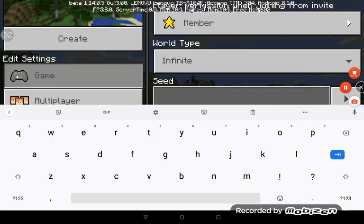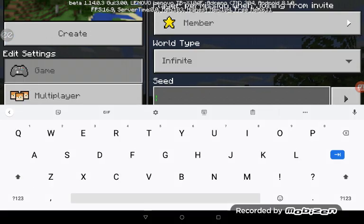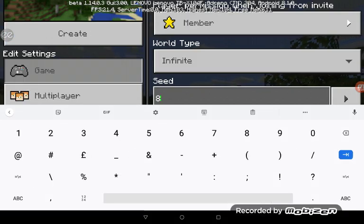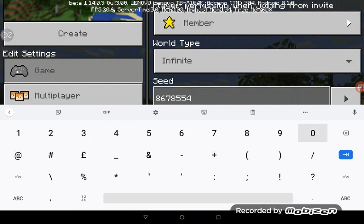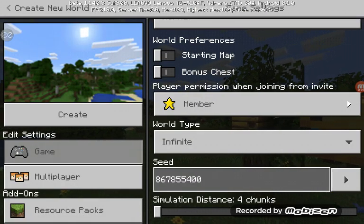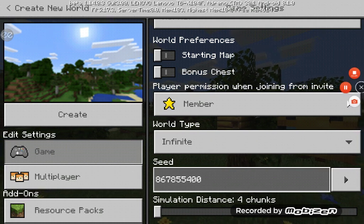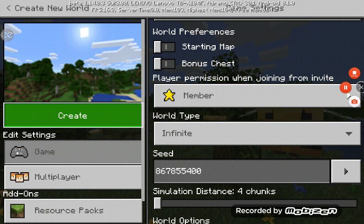All right, here's the seed: 8678 double 5 400. Go ahead and take a screenshot or picture, whatever you call it, and write it down somewhere. I'll create the world right now and see what happens.